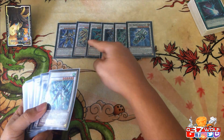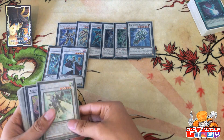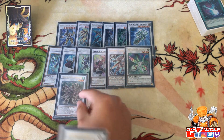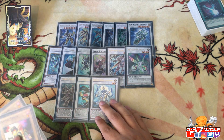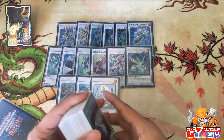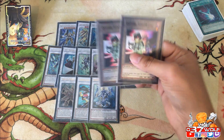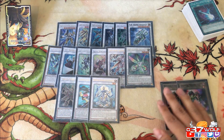Your stepping stone synchros include Stardust Charge Warrior, TG Hyper Librarian — one of the MVPs because it lets you draw so much — Junk Speeder, Accel Synchron, Crystron Quandax, Halqifibrax, Martial Metal Marcher, Formula Synchron, and Celestial Double Star Shaman — which summons your level twos back, like Doppelwarrior and Converter. Of course you can't have this deck without Doppelwarrior tokens. Amazing when you get four of them — you can summon all four, it's so cool.